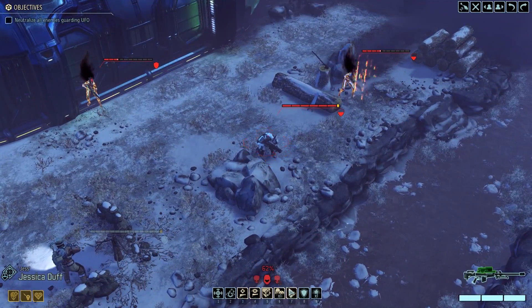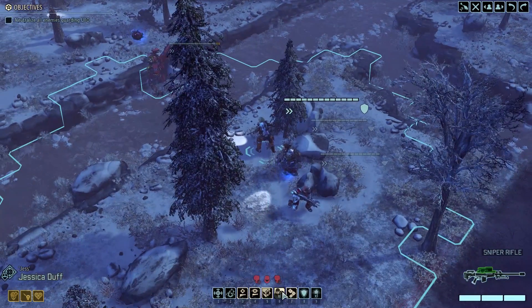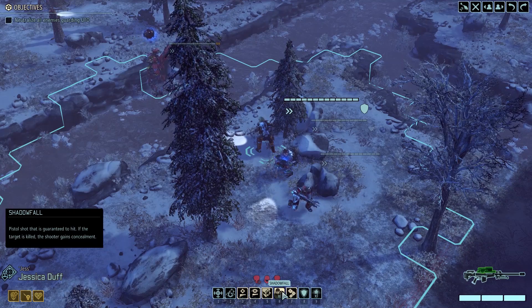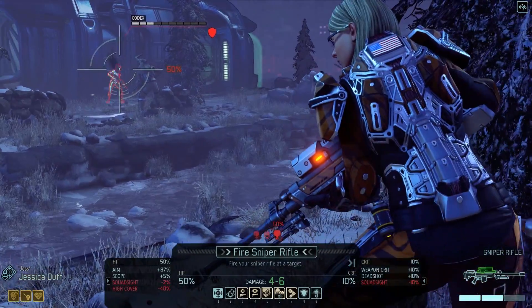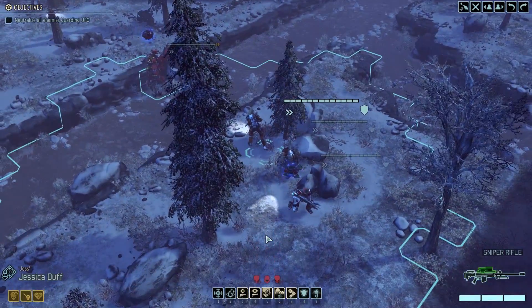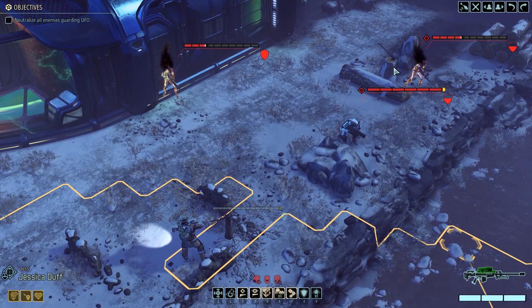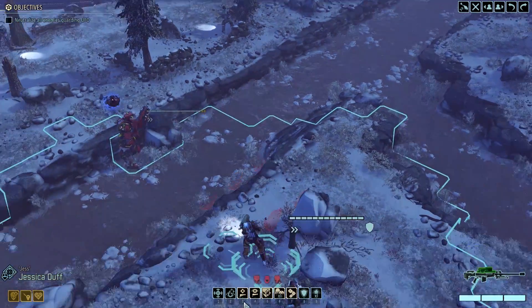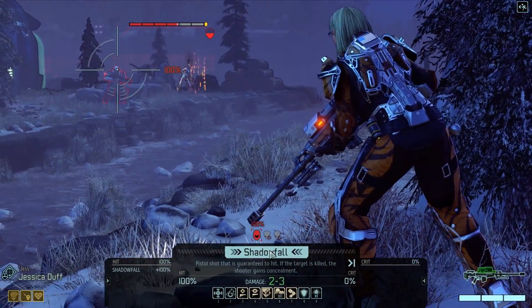What kind of damage is this - two or three? We're not going to do that. Shadowfall. I wonder if Sparko's rocket will be enough to kill all three of them. Shadowfall is really nice for Jess. If I hit him... Let's do this. That's really not a lot of damage.